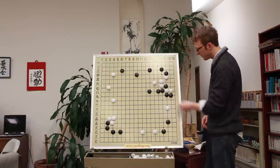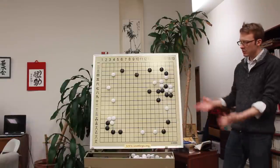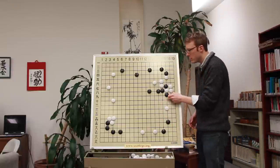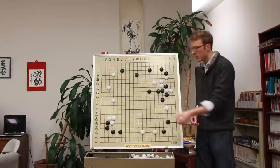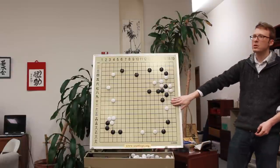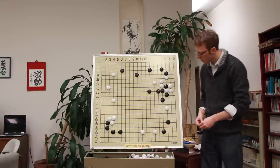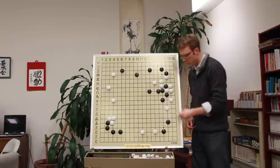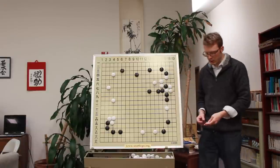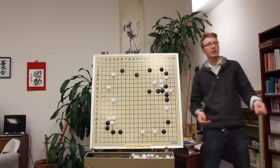If we just do this, for instance, we now have this cutting point and it's going to be hard to attack the stone really effectively. So we're going to do something like this, but this guy is still going to be able to jump away, so we're not really happy with this. Give me an alternative. Tiger's mouth on the start point - good thought, but not quite right either because after this the door is open underneath. But you can just push instead of the tiger's mouth - yes, that's a neat idea as well.